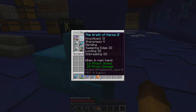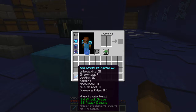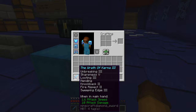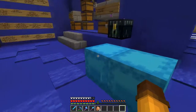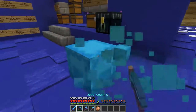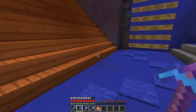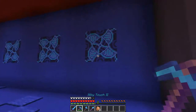The sword we've got on us is pretty cool — it's got Sharpness 5, Looting 3, Mending, Knockback 2, Fire Aspect 2, Sweeping Edge 3, and Unbreaking 3. It took me forever to enchant all this stuff, but we needed some backup stuff anyway because we died before.